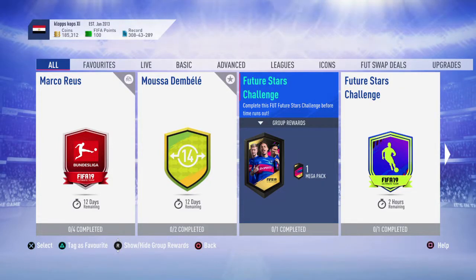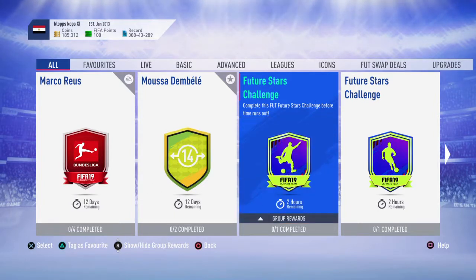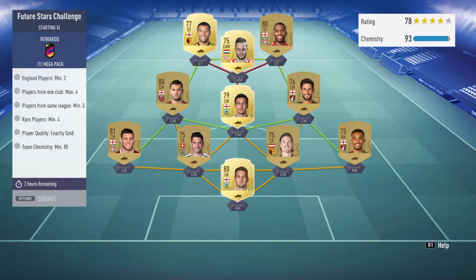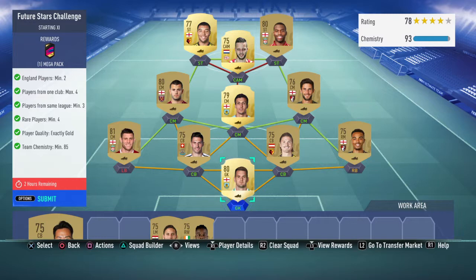Welcome back to another FIFA 19 Ultimate Team video. Today is the Future Stars challenges, and the players are in packs for about seven days. We've got two challenges here - one for a mega pack which is a 35k pack, which is pretty decent. The requirements are: minimum two English players, players from one club, maximum four players from the same league, minimum three rare players, exactly gold.